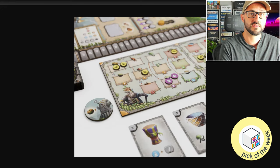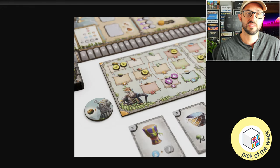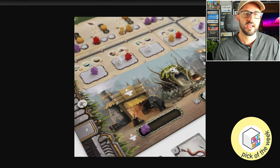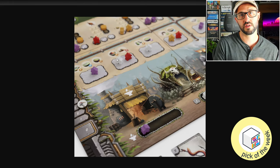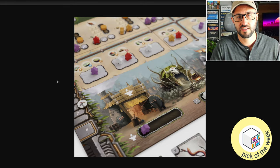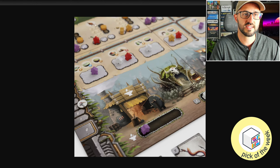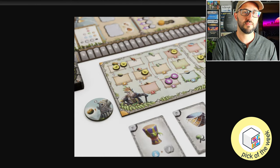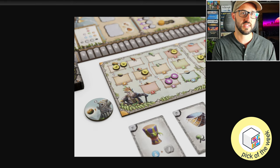To convert resources across your player board into other resources, you have to put a worker in the action space to do that. Whichever action space you choose lets you produce one type of resource. The nice thing is that if you have a lot of resources that can convert into that type, you can convert them all at once with a single action — so you'll want to time this with the resources you've collected.